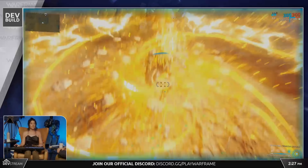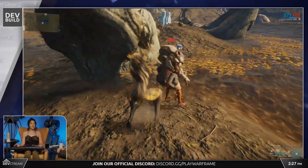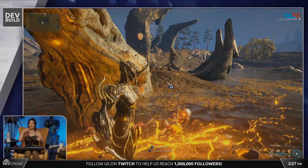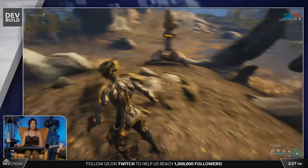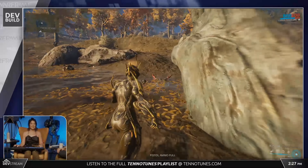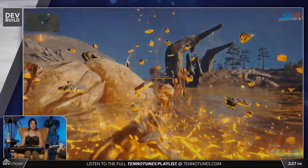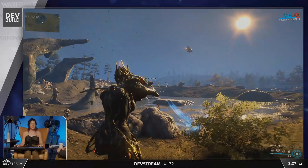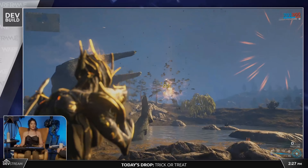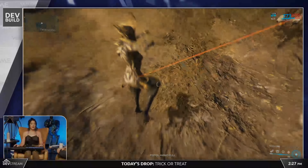There's a new melee mechanic called the Lifted status effect, where you save up combo counter meter points and spend them on a heavy slam or heavy attack on the ground, hanging enemies in the air similar to Rhino's Stomp. The visual effects are really nice, though how effective it will be — and whether the radius depends on weapon size — is unclear.